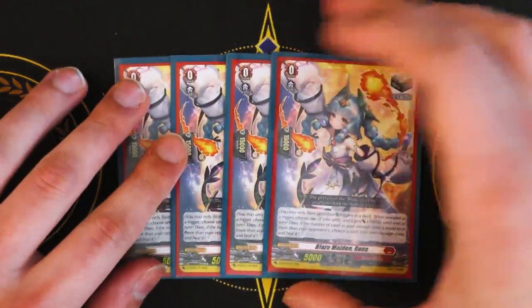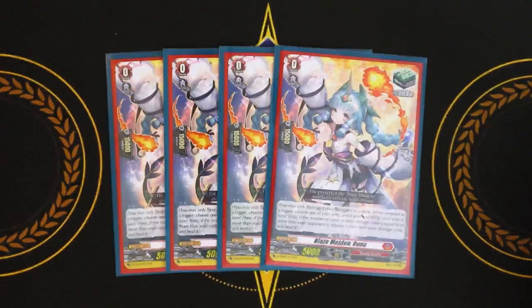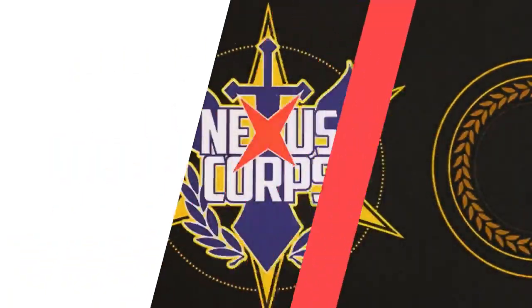Lastly, heal triggers — the one from the start deck. Run heal triggers so you can stay alive and keep the damage gap manageable. If you wanted to be super aggro you could run four fronts, but I'd rather have the heal than the extra power — it's not really worth it.